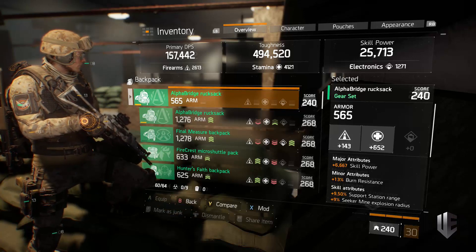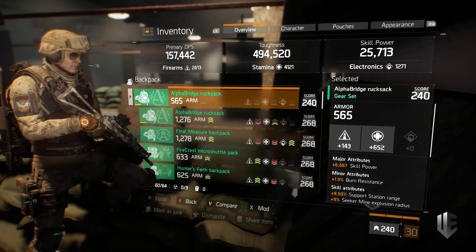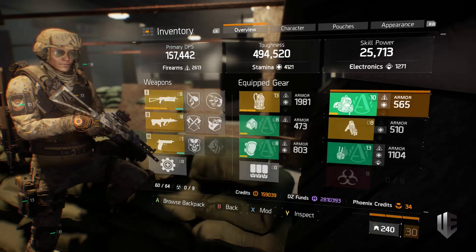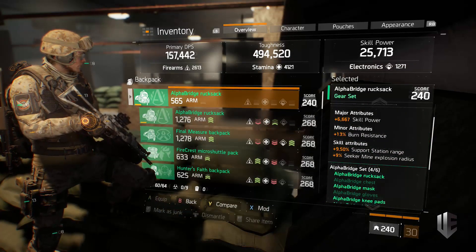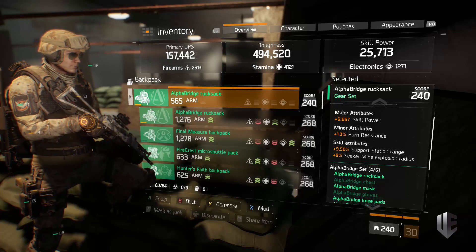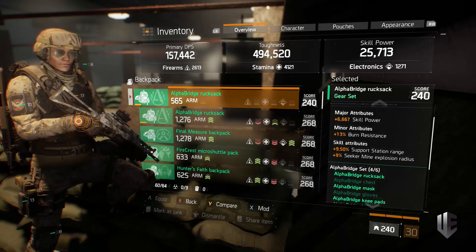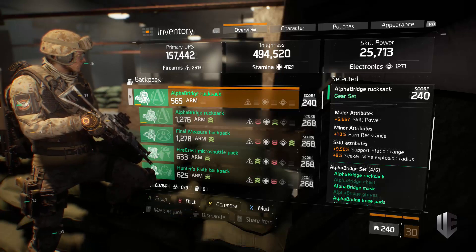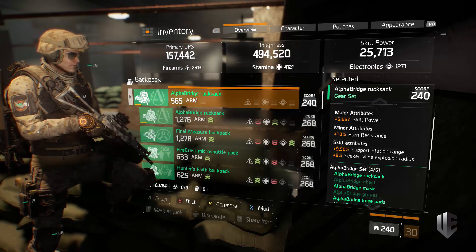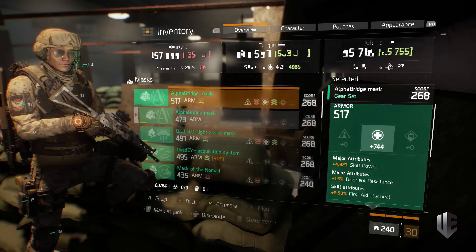When this build is fully min-maxed it's going to steamroll pretty much everything in your path even from a solo play perspective if used properly. The backpack's other attributes — burn resistance is nice in PvP a little, and support station range and seeker mine explosion radius are both useless for this build. I'd much prefer first aid self-heal or pulse critical hit damage instead.